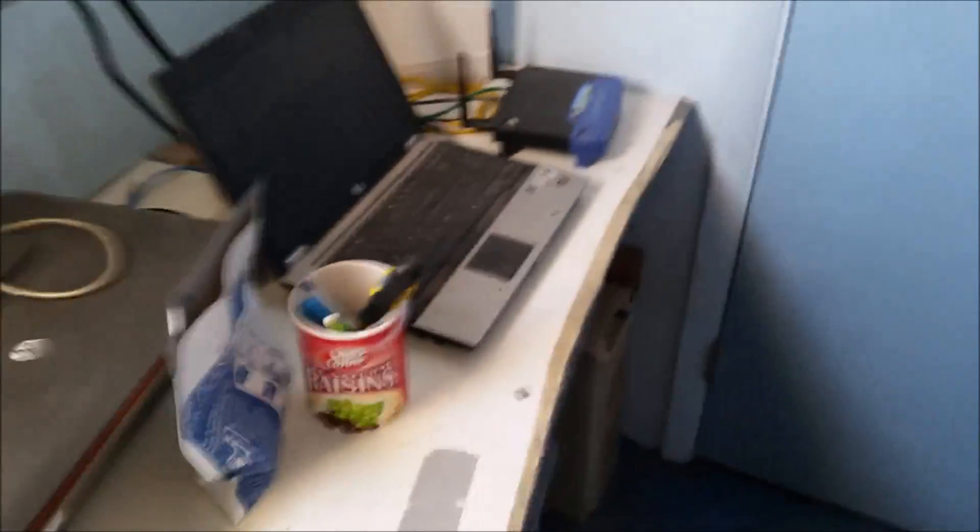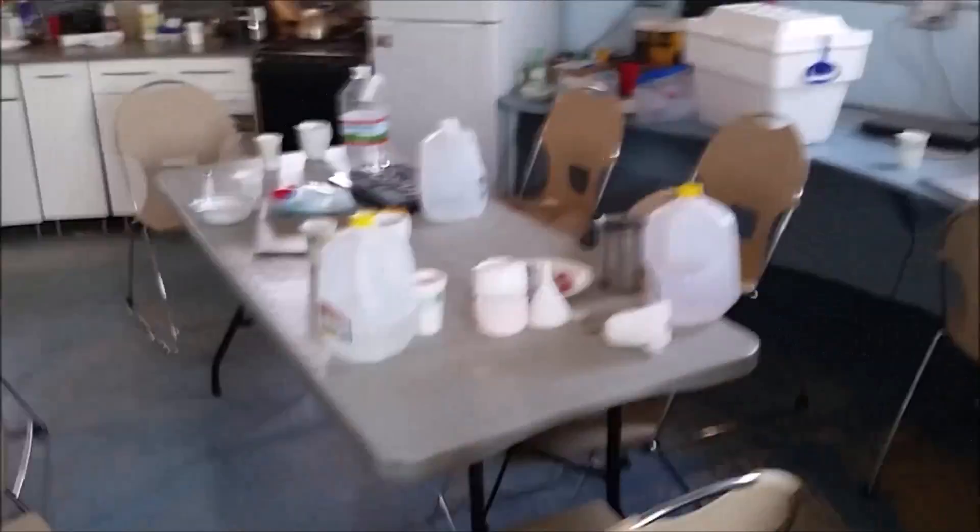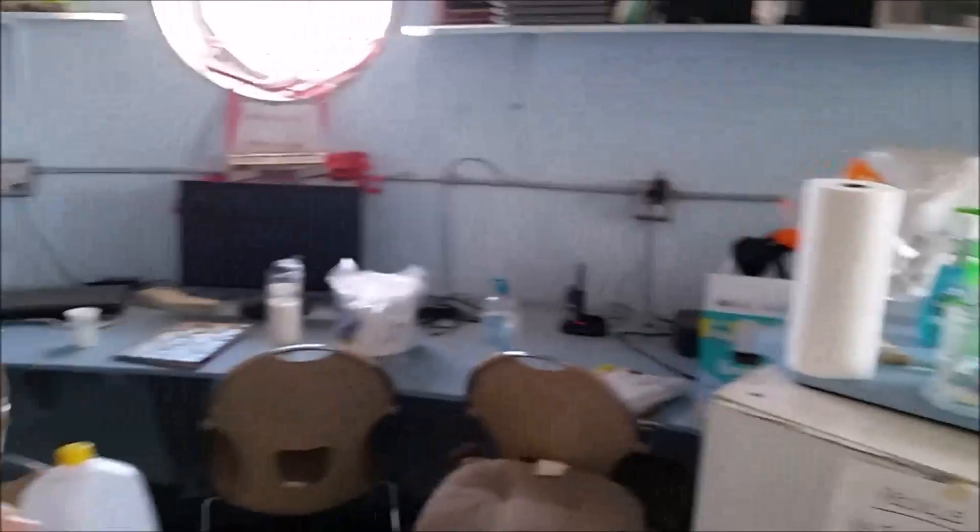I fixed these stairs last year — looks like they're still holding up. So here's the comms station. There's a computer and stuff here. This is the kitchen area, this is where we eat. There's some study areas over there, food preparation, storage, microwave.